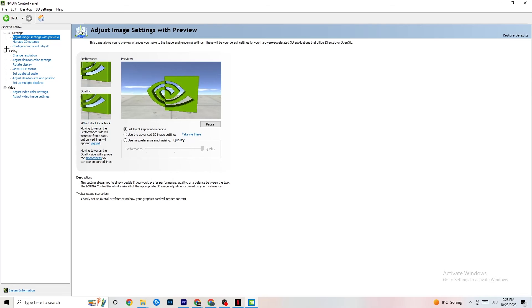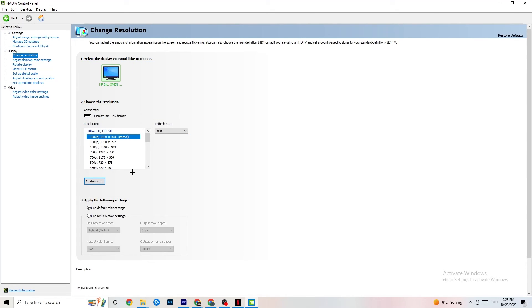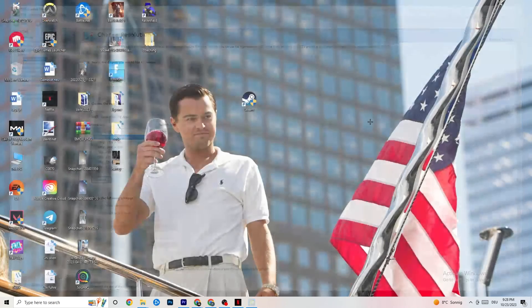Also in the NVIDIA Control Panel, click Display then Change Resolution. Same as before — make sure your monitor is set to the same resolution as your in-game resolution. If your game is running at 1920 by 1080, set this to match. Once finished, close the control panel.